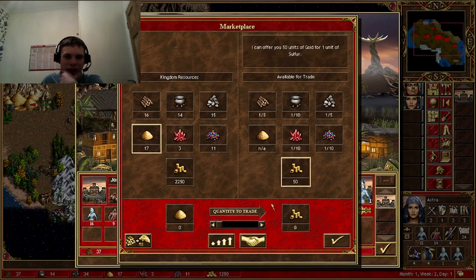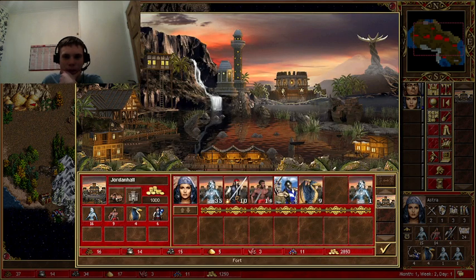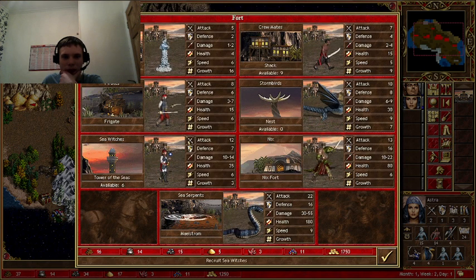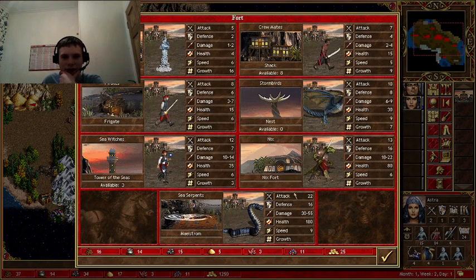It's two thousand - not that much - we've got two thousand eight hundred. They were good so I'm gonna take them. I'm gonna take some witches and nymphs - we could get five: one of that and two of them.